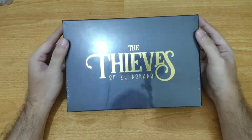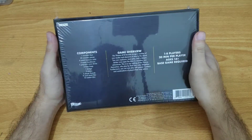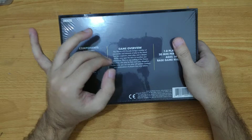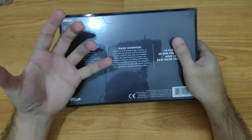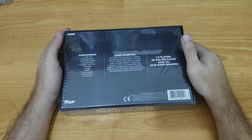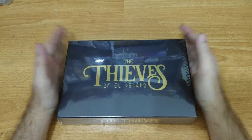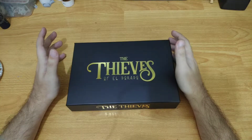This expansion adds two playable characters and bumps the player count up to one to eight players. It includes two new characters, Steve's expansion that another player can use or let the game play, and a Titan where all players can team up to beat. It also allows solo play. Without further ado, let's see what's inside this box.